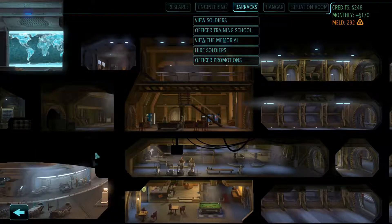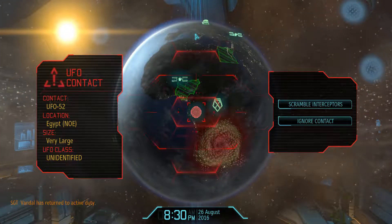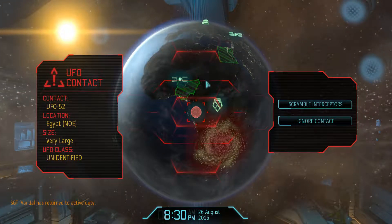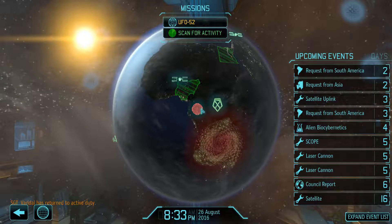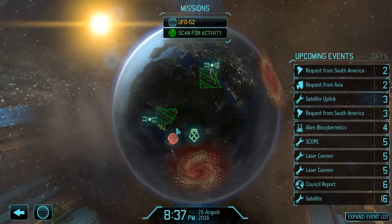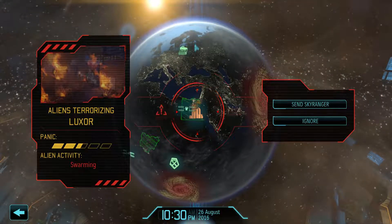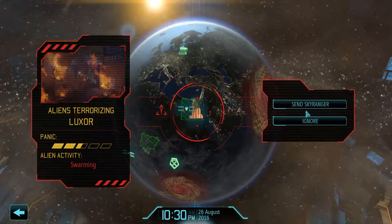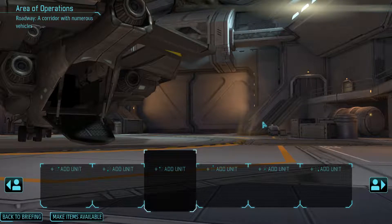Moving on, let's continue scanning. Contact detected - we have a very large Nap of the Earth. This UFO looks like they're going to Egypt. If that's the case, it's either going to be a bombing mission or a terror mission. It's a terror mission! Alright, let's suit up and get out there. It's a roadway! I've never had a terror mission on a roadway. Interesting. I'll pick up my squad and I'll be right back.